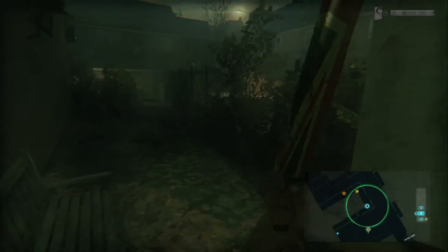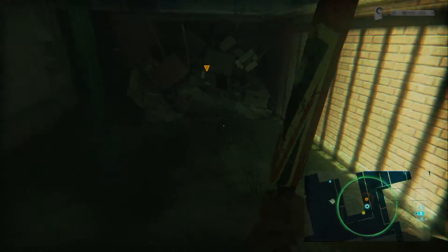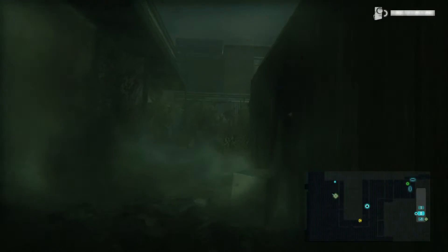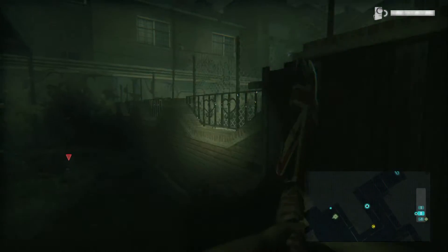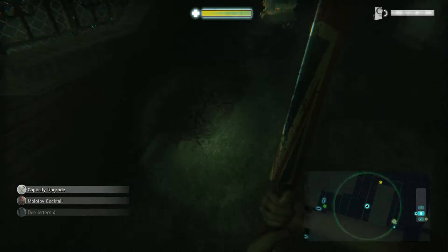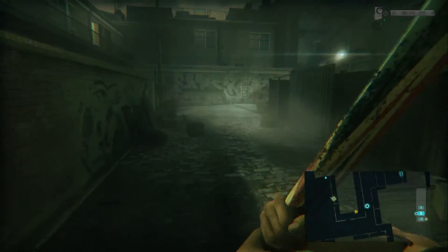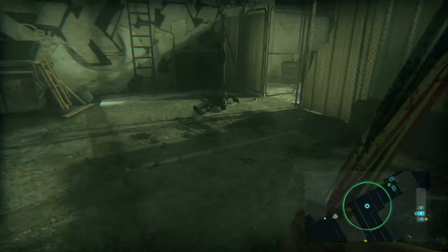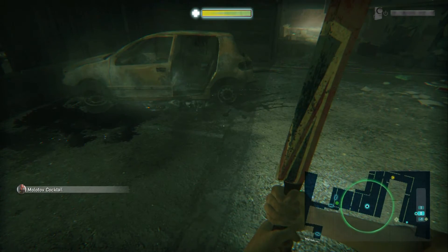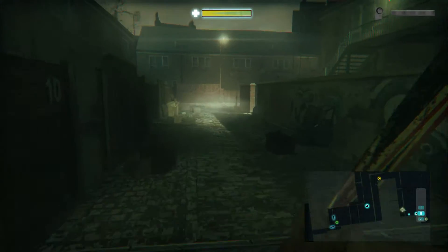I'm now going to take a slight little detour as I'm going to blow something up. We take the D letter to continue with the mission, but first I'm going down to re-loot the body of the first zombie I blew up for the Molotov cocktail. Just checking to see how much space I have in my backpack, and now we can continue with the mission.